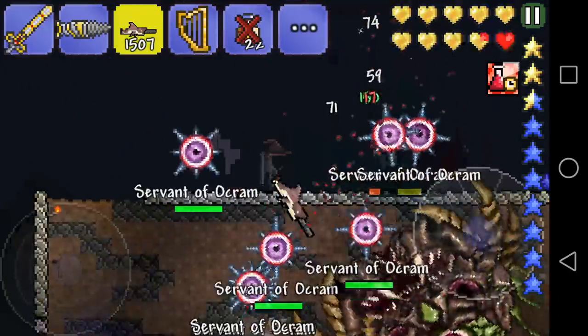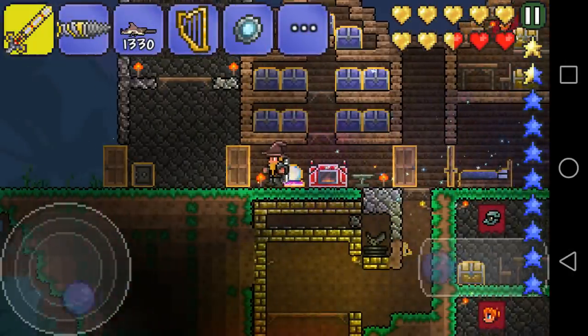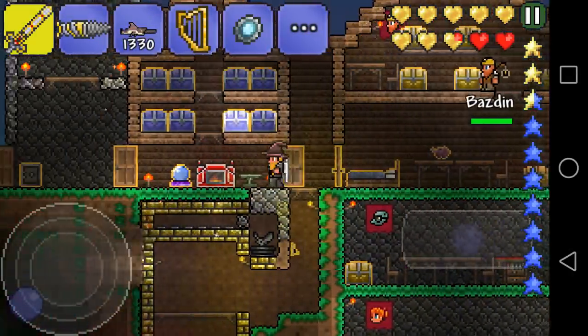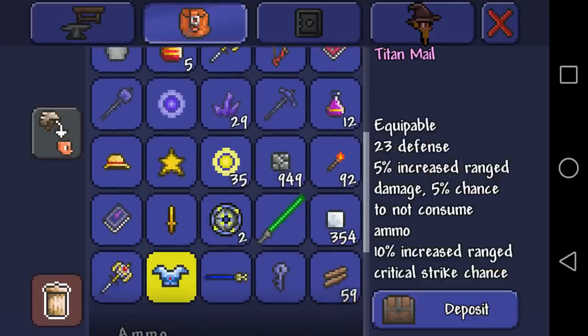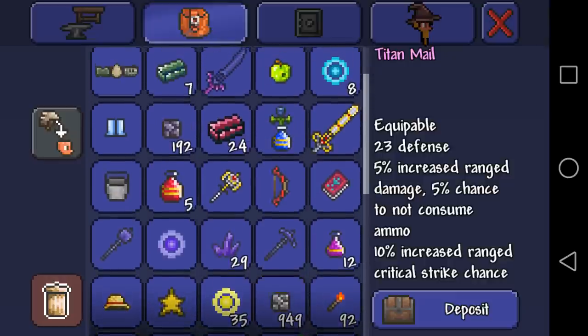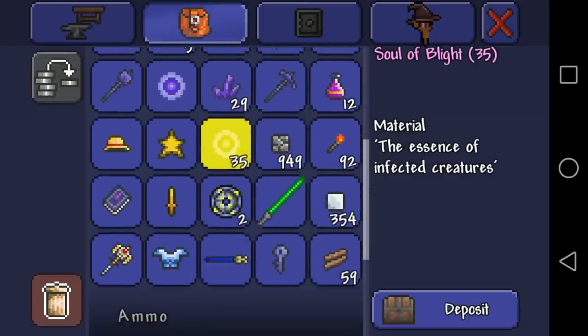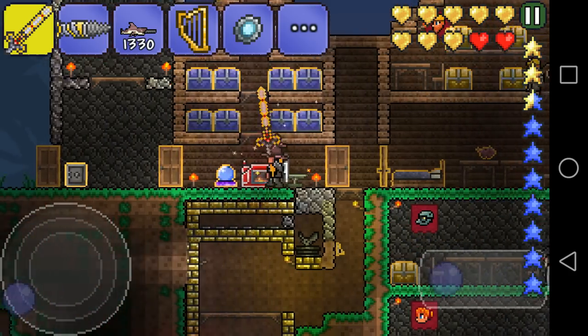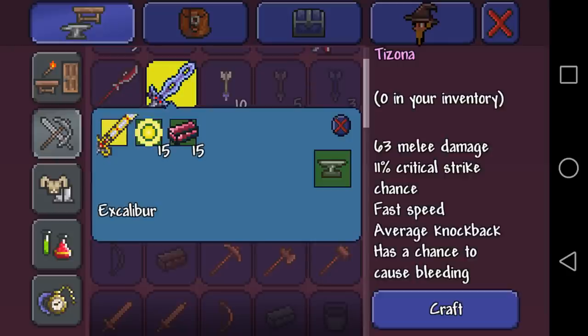So much damage, this is just crazy! Whoa, I finally got him! I don't really know what I got because there were so many things happening around. Let's see — it didn't mail, that is awesome. Let's see: I had those from the last Kram fight, and 35 souls, which is awesome. So that means we are able to make the Taisona, and that is going to be just great. Let's see if we can do this — here it goes, the Taisona: 63 melee damage, fast speed.